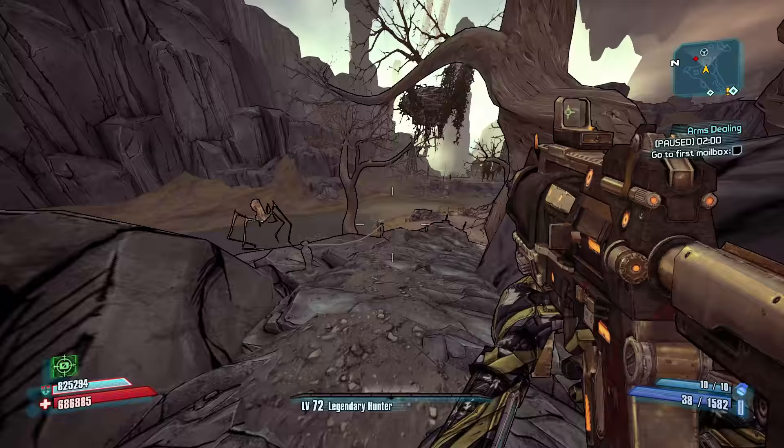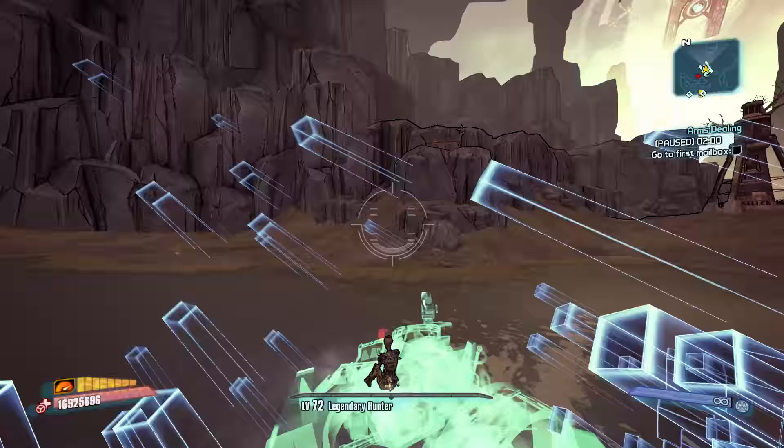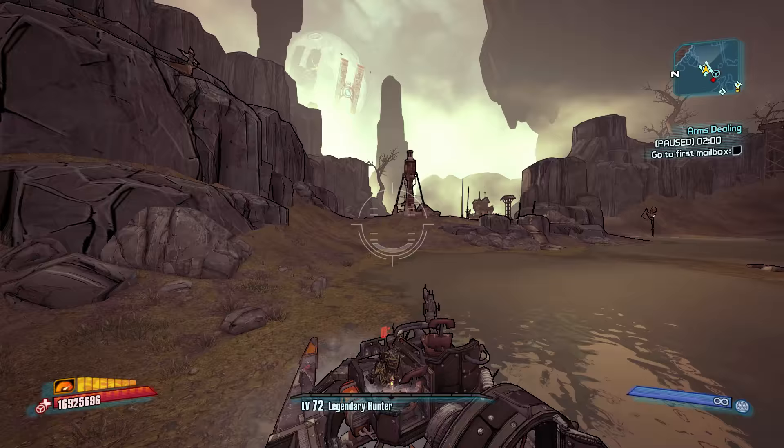They're not really that fearsome of enemies as long as you're not sitting still. Once you come over this little hill you get your vehicle spawn station, grab it, and from there you're going to do essentially the exact same thing — it's just that you're slightly further away.